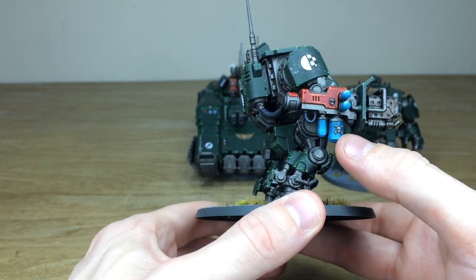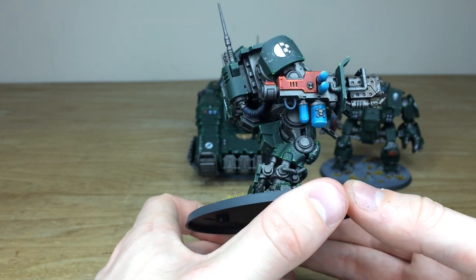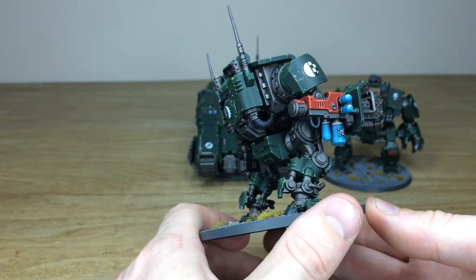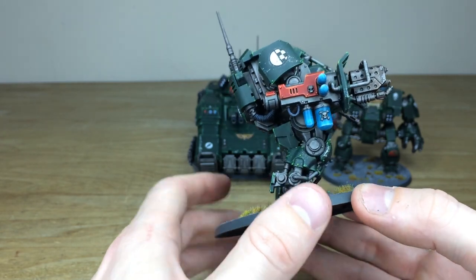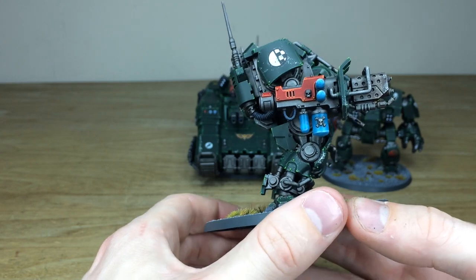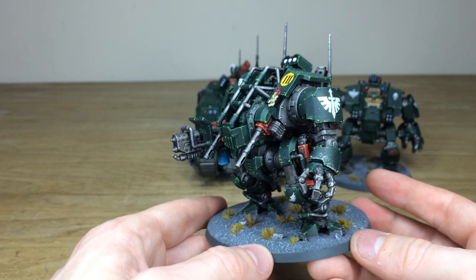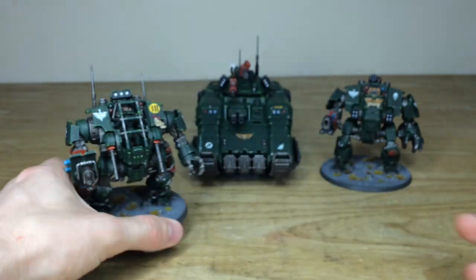I really love the bluish color on the tanks of promethium - it's a really awesome little detail on the weapon. And I love the red casings on the weapons across this commission, really touching back to that original colorway of the Dark Angels all the way back to second edition, which I do really like. So that's the Invictor.